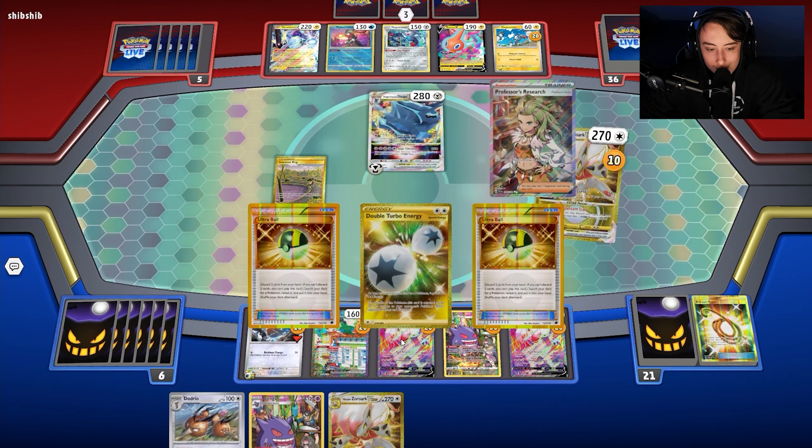My opponent is setting up. We have Boss's Orders, so if they get a Baxcalibur out we can KO it. My opponent attacks the Squawkabilly, which is fine. We can KO the Baxcalibur since they chose to take a knockout on Squawkabilly. They need three energy, and if they don't bench another Frigibax we're in a good spot. There are two energy on Chien-Pao — not quite enough.